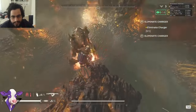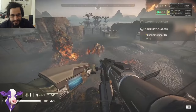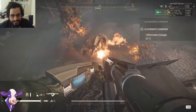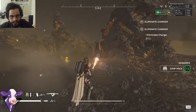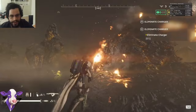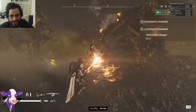A lot of you have been hearing about the flamethrower being an insane charger-killing weapon, but you may not be getting the same results consistently. Sometimes the charger dies instantly, and then other times you light the floor on fire, light the head on fire — and nothing. See what I mean?